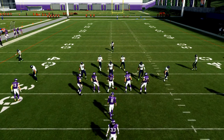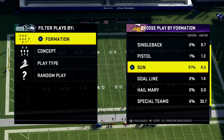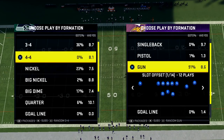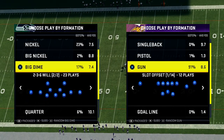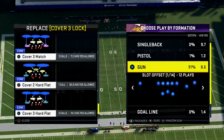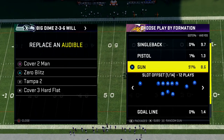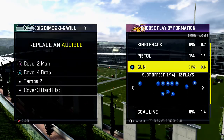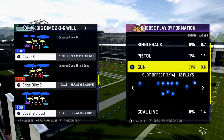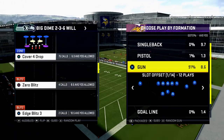In today's video we're going to do a live lab session with the Wide Trips mini scheme from the Arizona Cardinals offensive book. My name is Cody, welcome to my YouTube channel. I want to talk about one of the things I'm trying to do better — give you guys a glimpse of what I do to get better at the game and how I lab. This is a really good video to do especially with Madden 21 right around the corner.